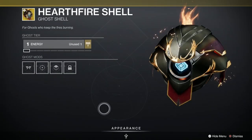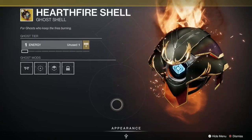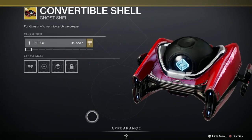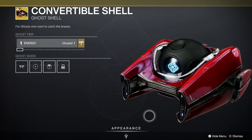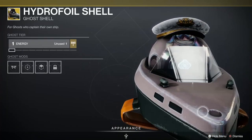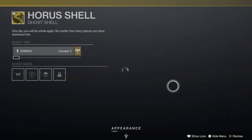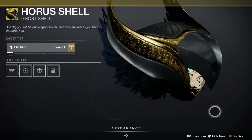Hearthfire Shell - we've got a sparrow and a ship to go with this. It's a homage to Solar 3.0 and bloody lovely it is too. We've got the Convertible Shell here, this is from another group of similar looking things - a ship and a sparrow, I really like that. 50s caddy vibes, it's gorgeous. Idelfile has got a captain's hat on, love that. And there's the Horus Shell as well - very eagly and Egyptian and beautiful.